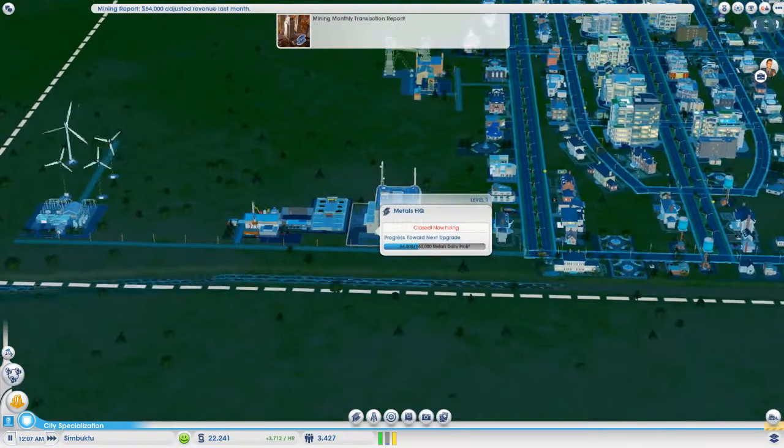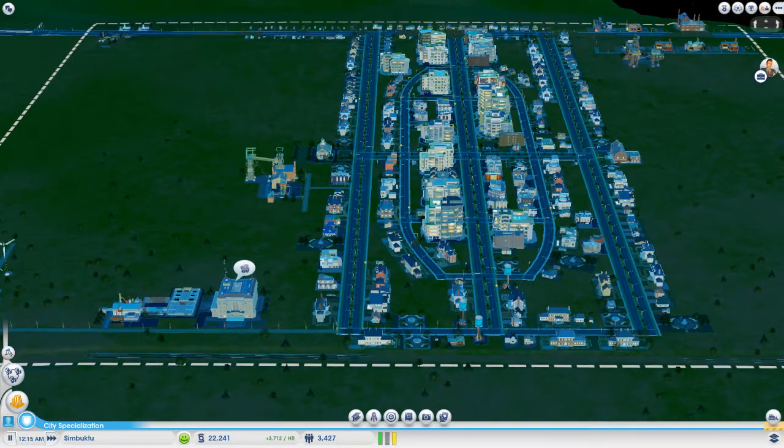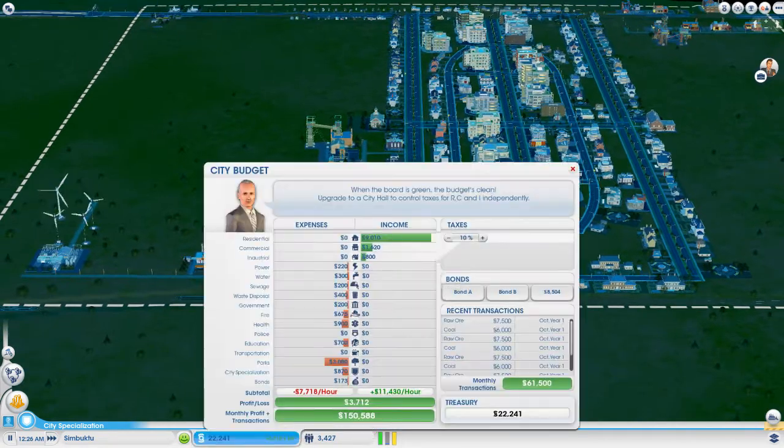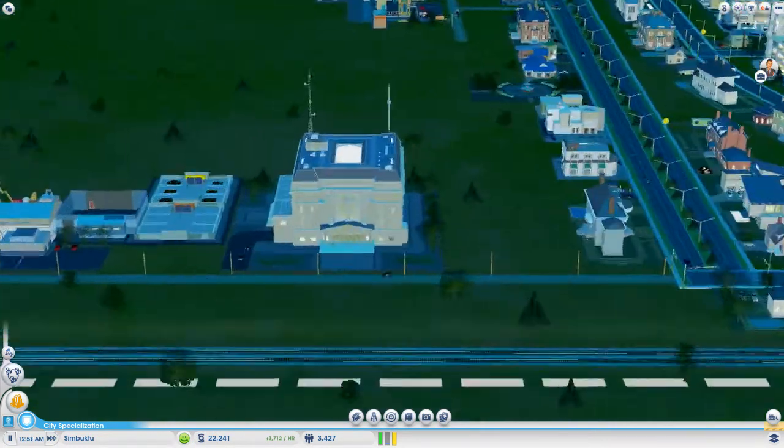We're getting almost 4000 an hour from this. I just want to show you guys something — remember in the last video we got the ore mine and the coal mine going? As you can see, I was saying all of here would be filled with stuff — raw ore, coal, raw ore, coal — 75 grand and 6 grand, the whole way down. I'm getting so much money, this is going great.